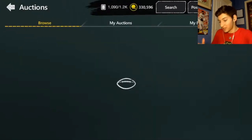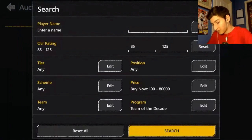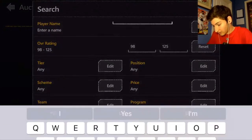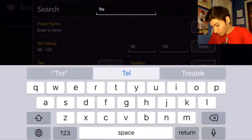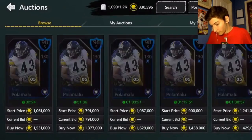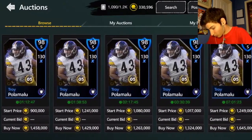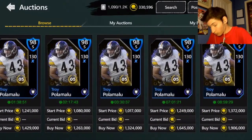We're going to hop over to the auction house. I already have some really good safeties, so we're going to search 98 Troy Polamalu just to see how much he's going for right now.